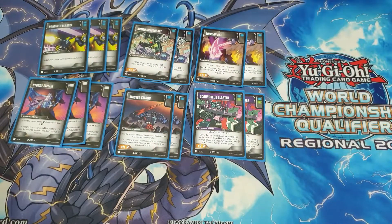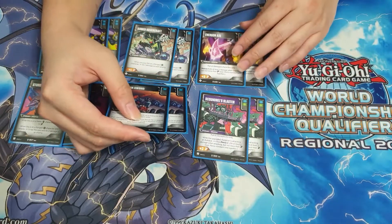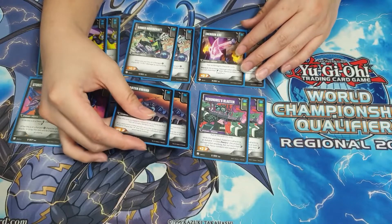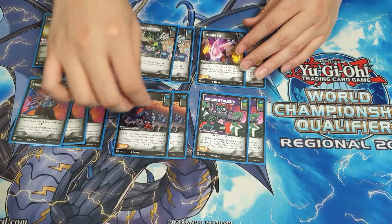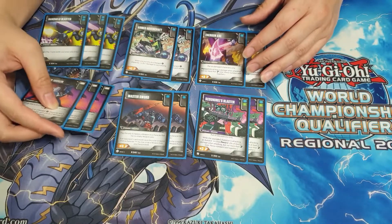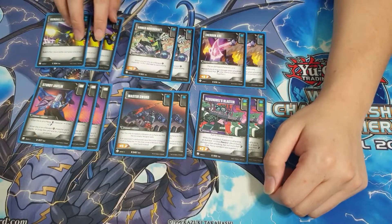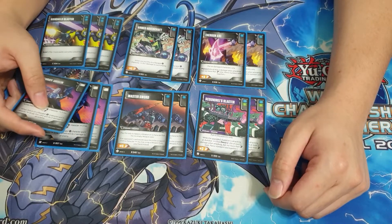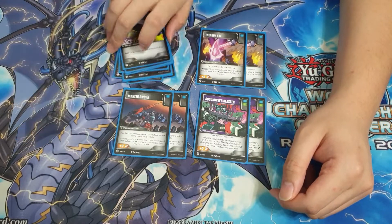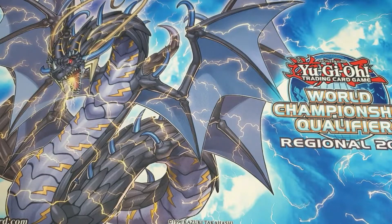Master Sword basically lets you ramp up Perceptor or Pounce much quicker than your opponent anticipates, and it protects itself so you don't have to worry about recommitting. Sturdy Javelin is plus-two for melee characters and plus-two direct damage for ranged characters — very solid. Handheld Blaster is the most broken weapon in the game, different from Energon Axe, which is the best weapon — Handheld Blaster is just the most broken, no questions.